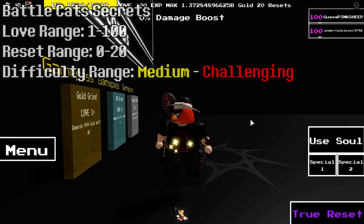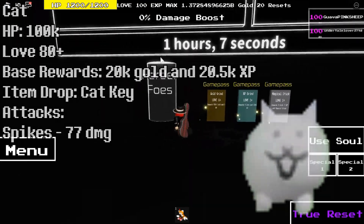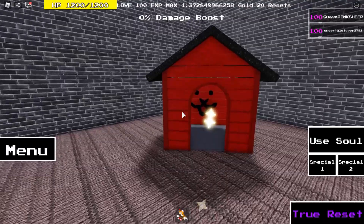Hey what's up guys, it's Dolphic here. Today I'm going to be showing you the battle cat secrets. So first you want to wait for an hour, because the cat battle spawns every hour. And then you want to go to MJ's house. The squires need to beat MJ first, and you should already know where this is. And then go to MJ's doghouse.